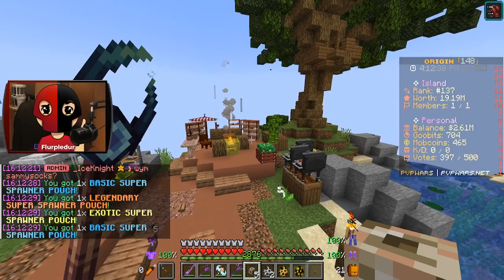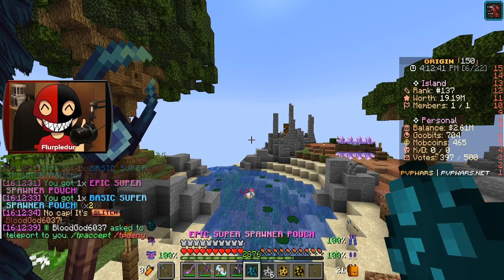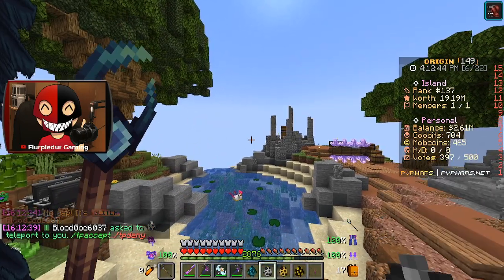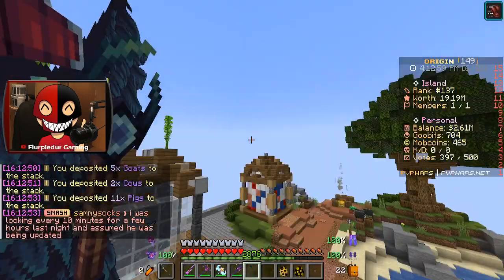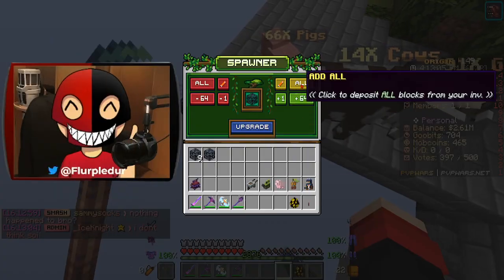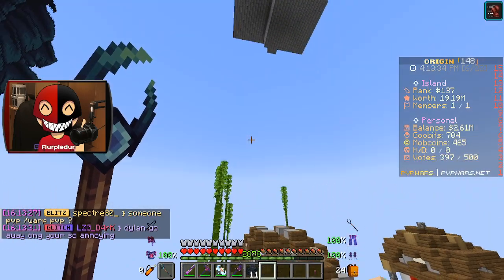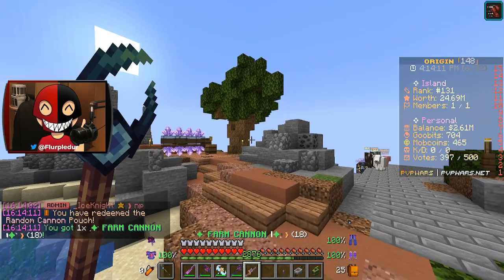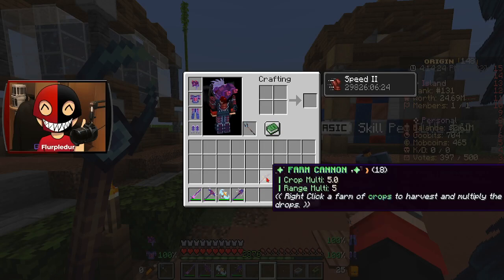Let's see what I get from these super spawner pouches. Each of these are rarities: Basic, Exotic, Legendary, and Epic. I'm assuming Basic is the lowest of the low — Creeper, Cow, Goat, and Pig. Not too bad. Epic would be next — more Creepers. Let's do Legendary. No way Legendary gives us a Goat. And for our Exotic super spawner — bam! Just Creepers? Just Creepers, huh? That is so messed up. We got a Farm Cannon. Oh, it has usage — 18 uses, Crop Multiplier 5, Range of 5. Right-click on a farm of crops to harvest and multiply the drops. Can I use this in slash zone?